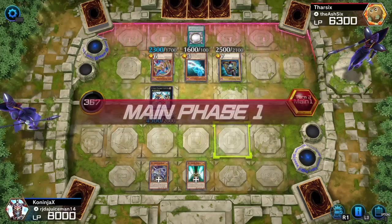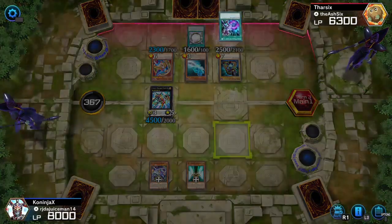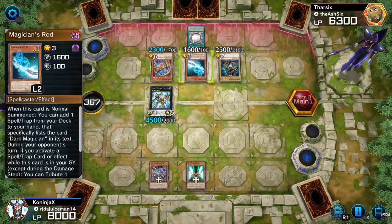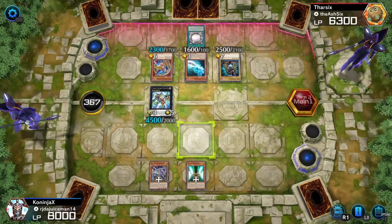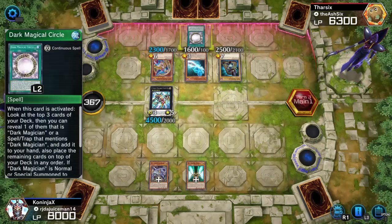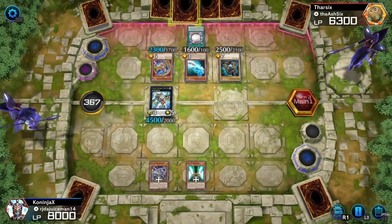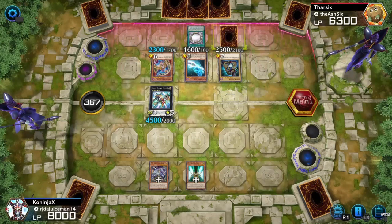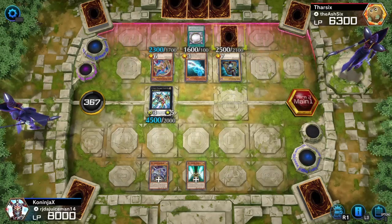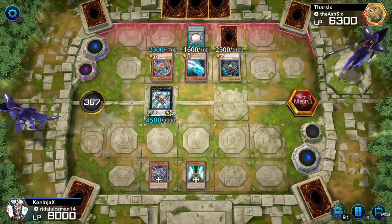He's activating Dark Magician Circle. If I had Xyz Reborn, which I don't think I have anymore — unfortunately. Does that count as a spell card? I guess not. Is he ending his turn? Because it seems like he's kind of stumped — he hasn't activated Dark Magician Circle, which means he probably can't activate it. He's drawing two cards, setting one face-down. Dark Magician is a lion's setup because the boss monsters are essentially just bricks. But Utopia Ray is just dominating this entire field.